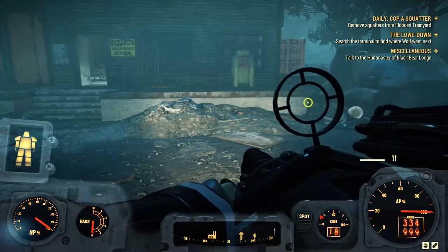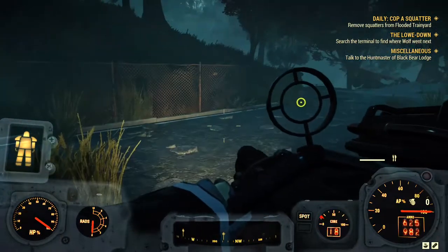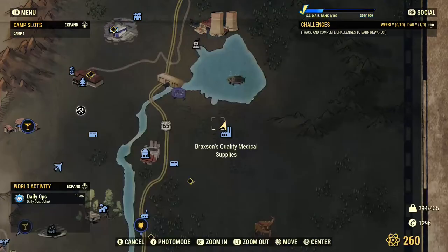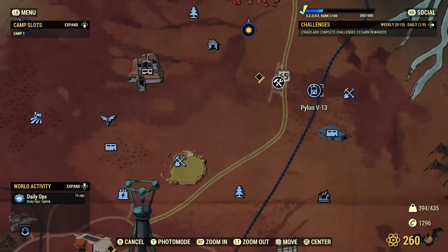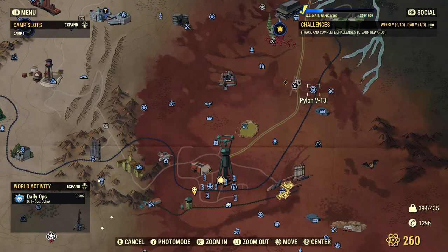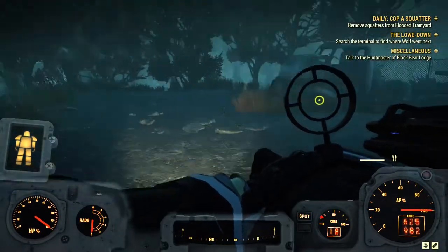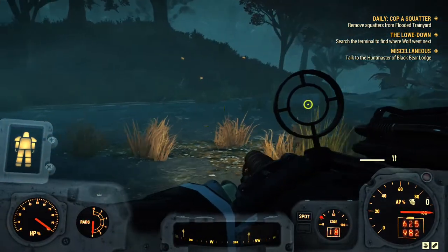These are the two main locations to hit for farming adhesive. They usually respawn every 30 minutes on public servers, so hit these two locations every 30 minutes. Also, anglers have a low chance to spawn at Pylon V13 alongside most boss enemies like Grafton Beasts and Snallygasters, though that area is difficult to clear with Super Mutant Behemoths. After each run, return to your workshop, harvest the plants, craft vegetable starch, and repeat.